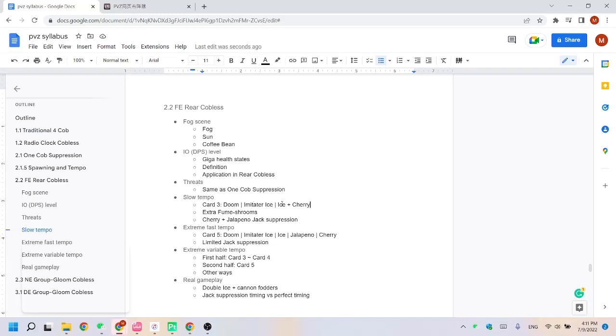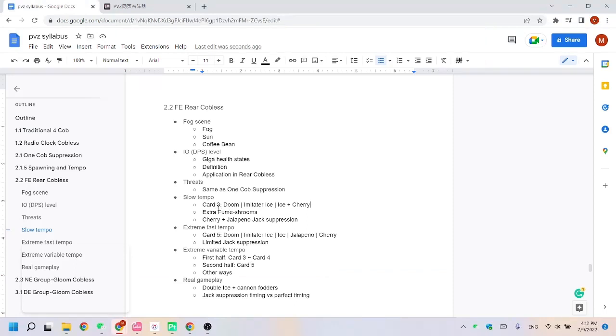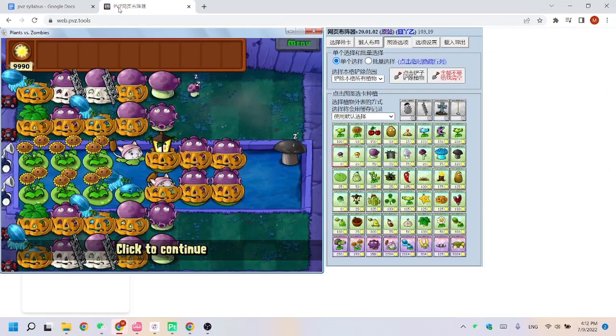I'll wait for Doom to be about to recharge and then use Cherry, hoping the next wave spawns quickly so I can use Doom. In real gameplay you don't have to strictly follow that sequence — if there's no Giga on row one you can use Squash on row six and flip the cards, just make sure to bomb the Gigas twice. For error tolerance, you can add an extra buffer fume in the very front to further damage the Gigas. Combined with puff shroom, you can stall the Gigas to level three DPS, only needing to bomb them once. The buffer fume also helps speed up the tempo, because for slow tempo with Giga the tempo is typically card two, and to play card three we want it slightly faster.